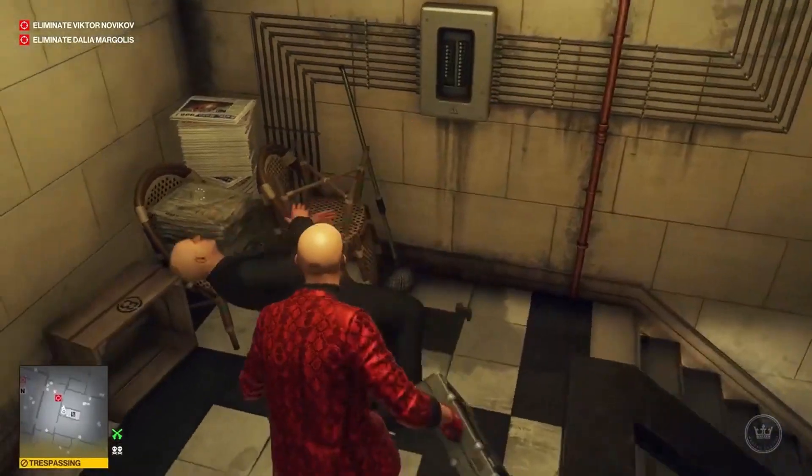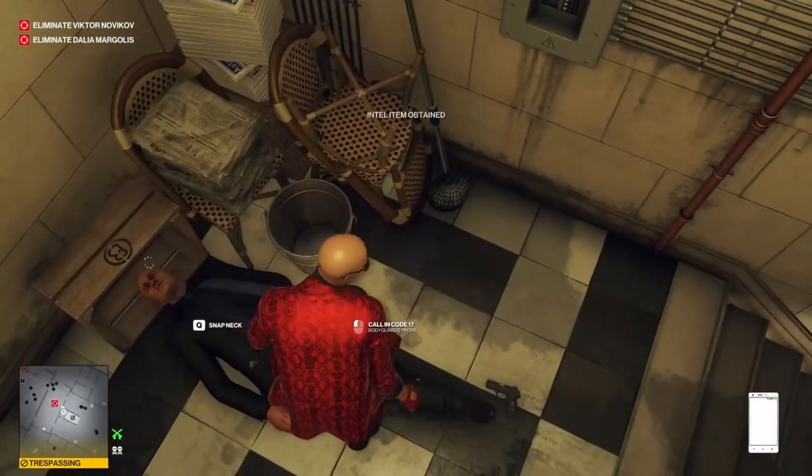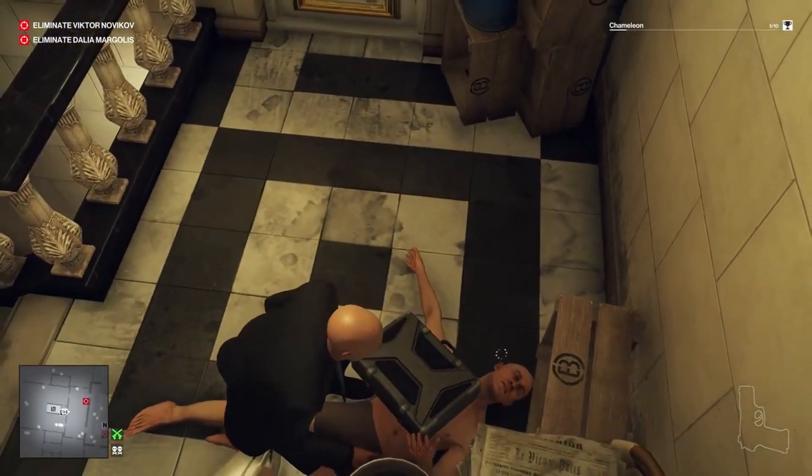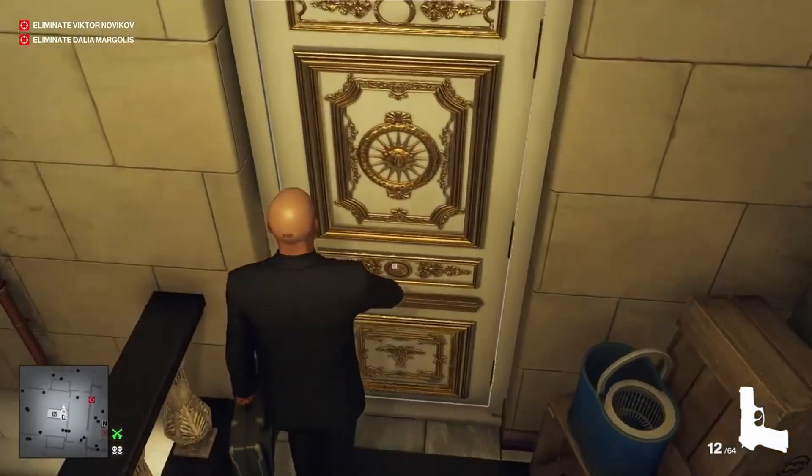Here, 47 bonks Donovan on the head with a smuggled suitcase for a faster silent takedown. You could also just shoot him in the head to unlock the close personal protection challenge, if you haven't already done so.